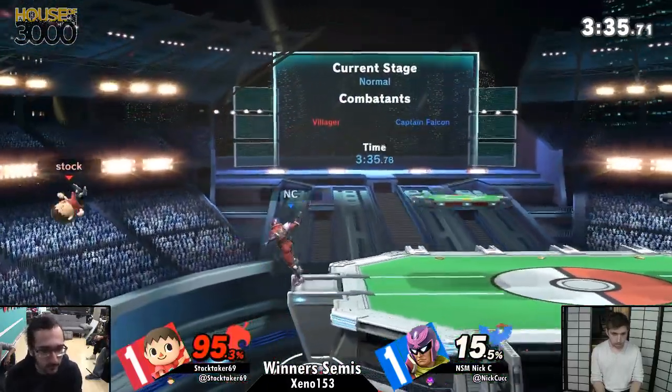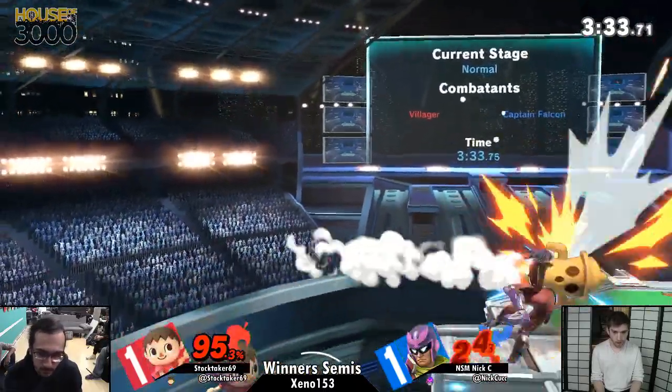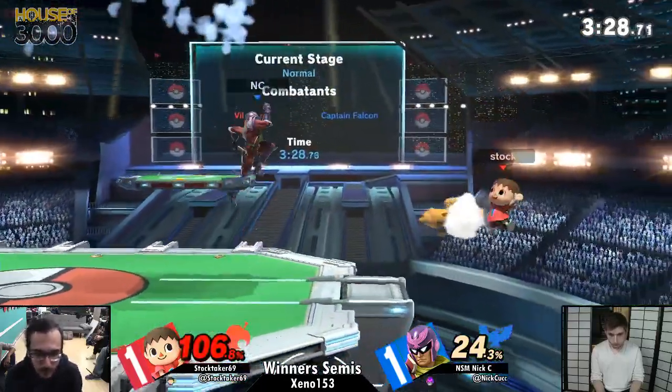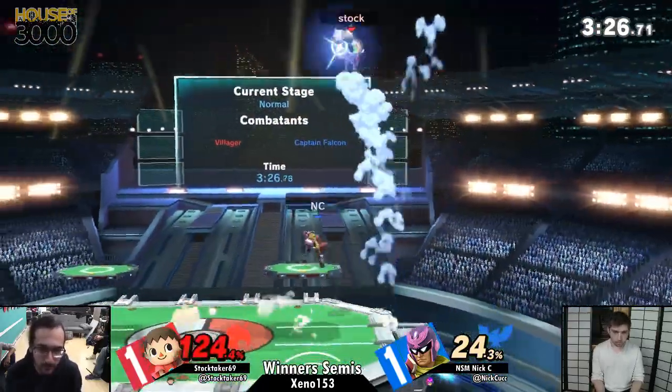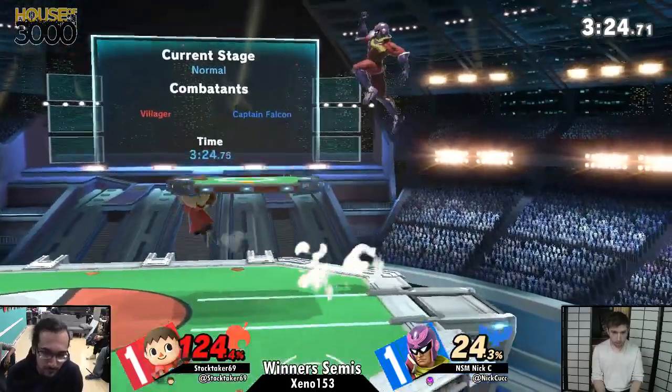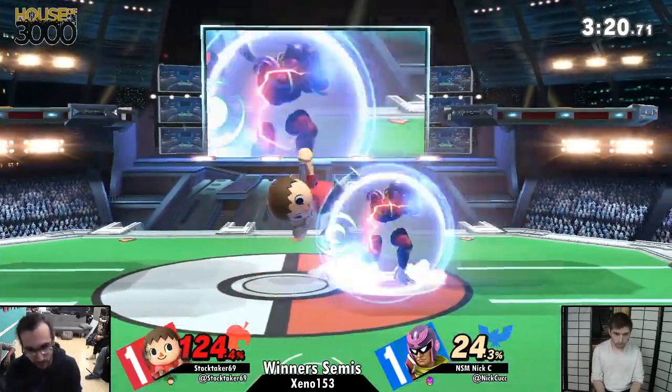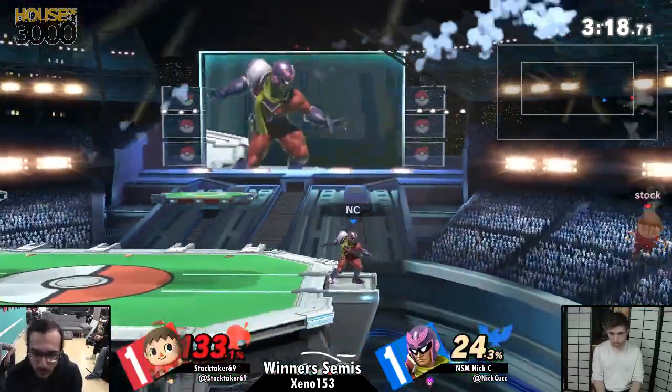Yeah, but it ain't over yet. Neutral air out of shield — good stuff, has him offstage. That Lloyd Rocket's saving his life, giving him some coverage — gets back onto the stage safe and sound. Down air — he's going to try something. Wanted to grab. I don't know what Nick's looking for right now. Back air, safe option. Neutral air just to drag him back offstage.